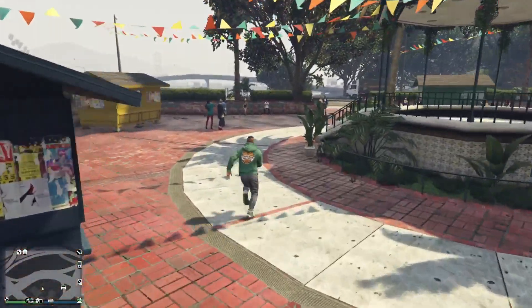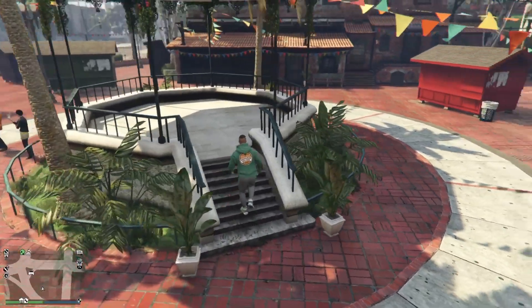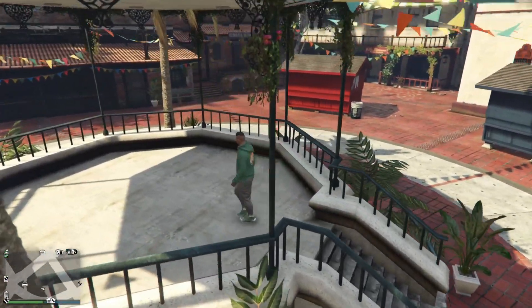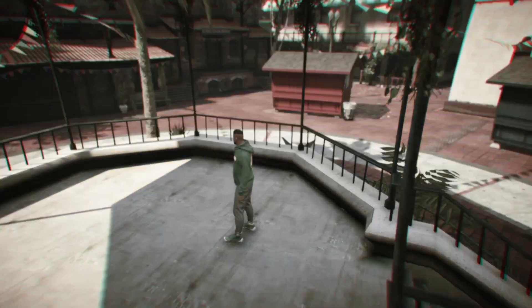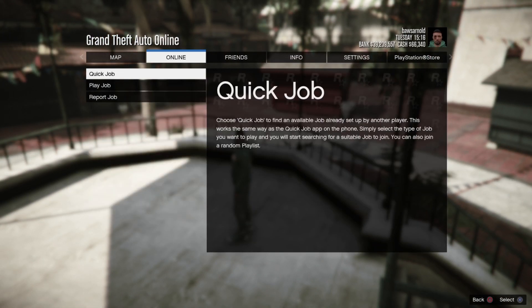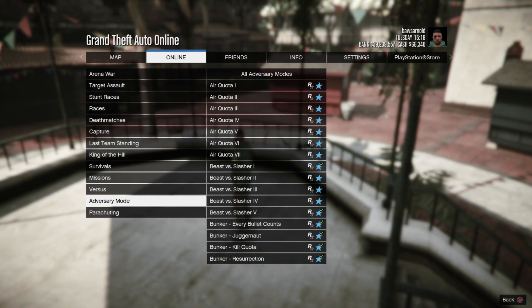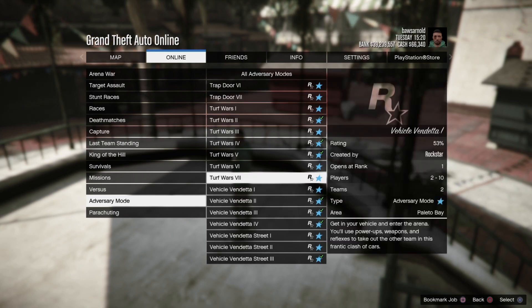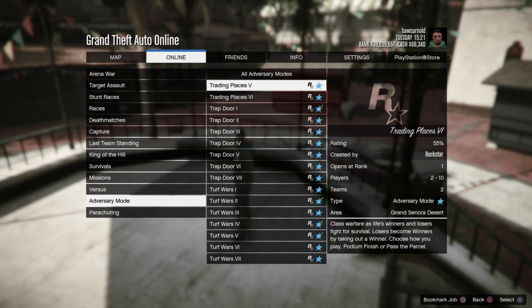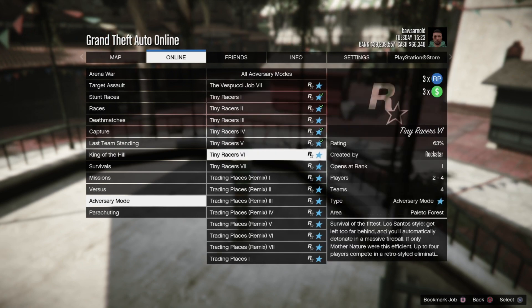Welcome back to another GTA 5 Online video. Today we are checking out the triple cash and RP mode of this week: the adversary mode Tiny Racers. To launch it, go to the menu, go to Online Jobs, Play Job, Rockstar Created, then go to Adversary Mode. On this tab just scroll down the list to the letter T — it's alphabetical — and you will find seven Tiny Racers, all of them triple cash and triple RP this week.